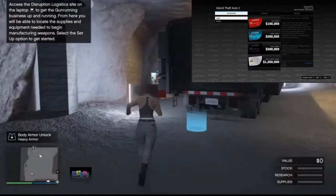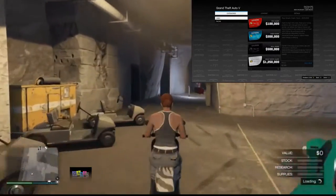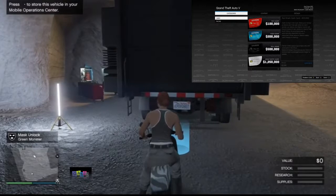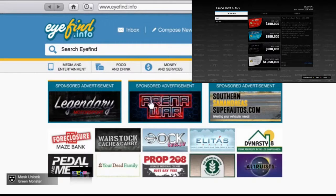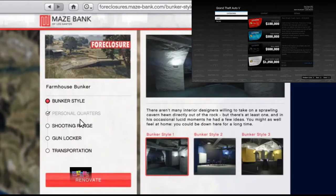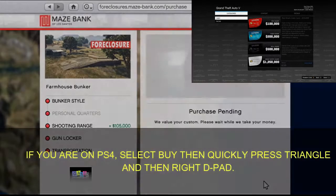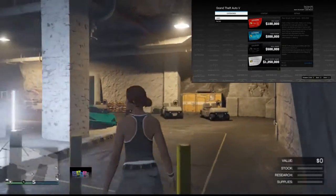The receiver simply gets inside the car and moves it away from the yellow rectangle. Now get inside your MOC — the receiver needs to have a Faggio inside his MOC and drive the Faggio out. It also works with the Elegy or the RH8. The receiver drives close enough to the MOC to have the right D-pad option to enter, then takes his phone, goes to the internet, selects the website, selects his bunker, and renovates the bunker — just change the shooting range design — then clicks Buy.